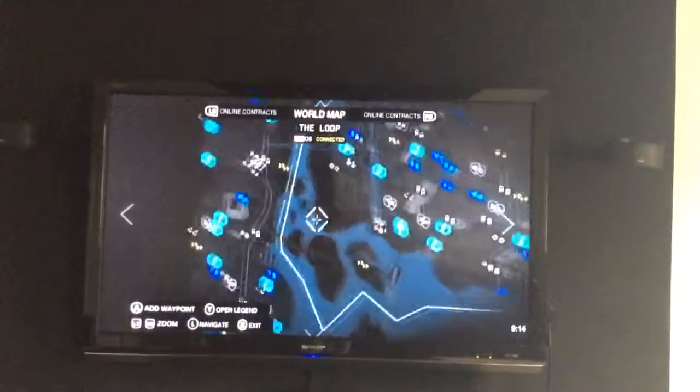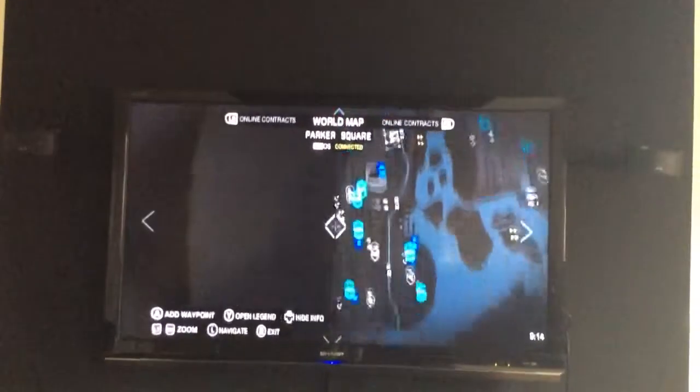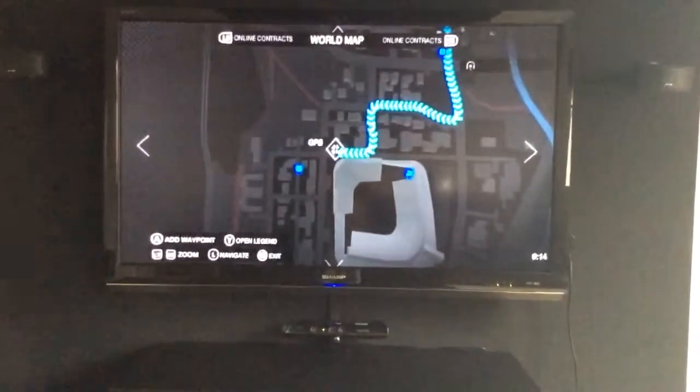So you go to your map and you can see this part here — this gray building, just this bit here. If you zoom in, click that.